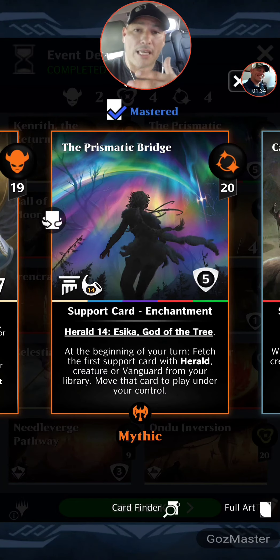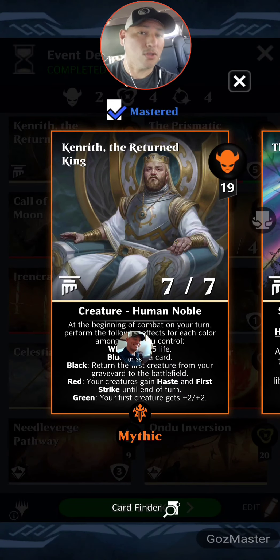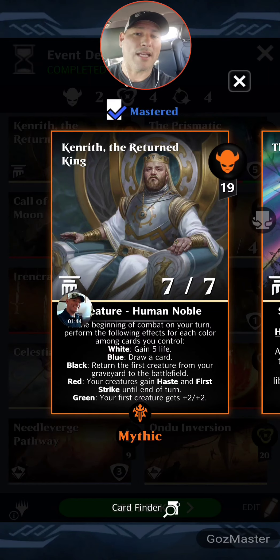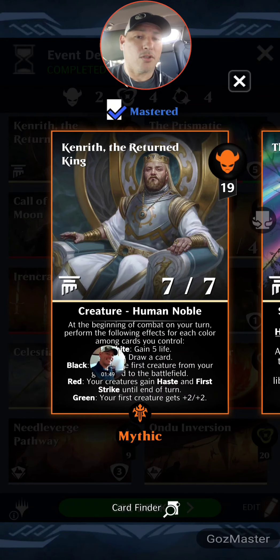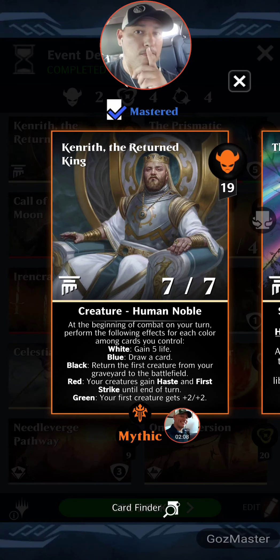Focusing on Kenrith — Kenrith the Returned King text: 19 mana, legendary 7/7, white noble human. At the beginning of combat on your turn, perform the following effects for each color among cards you control: white — gain five life; blue — draw a card; black — return the first creature from your graveyard to the battlefield; red — your creatures gain haste and first strike until end of turn; green — your creatures get plus two plus two.